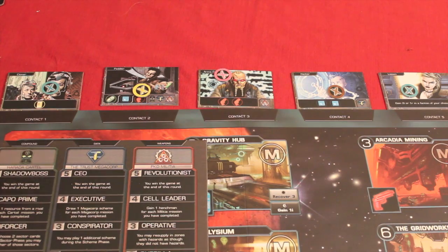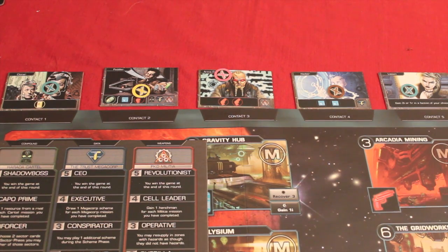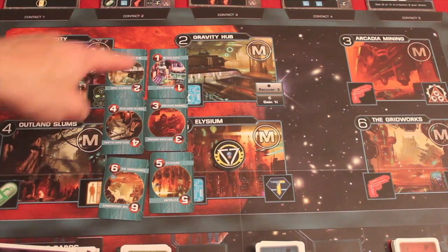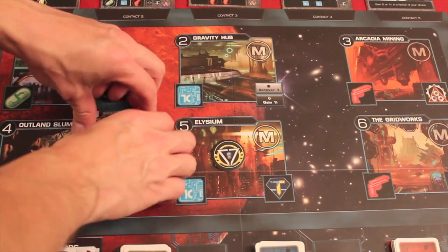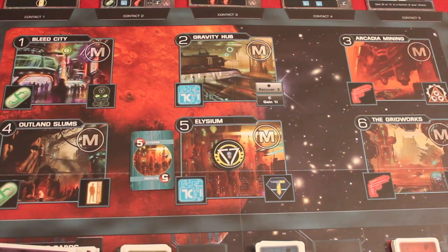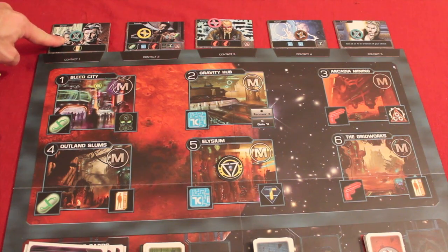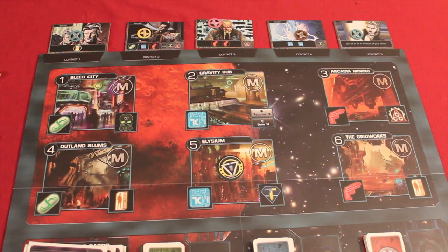We then move on to the sector phase. Each person has the same six sector cards corresponding to the six sectors on the board. Each player secretly selects one card — the sector they want to visit — and places it face down. Once everyone has placed their card, all are flipped simultaneously and resolved. Resolution order goes by contact order — whoever won the first contact goes first. A player can go to any sector that does not have a watchdog in it, unless they have a card allowing entry.